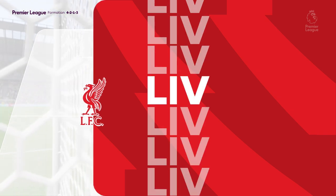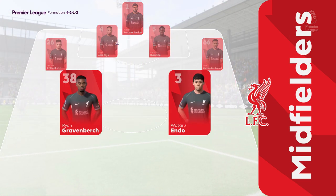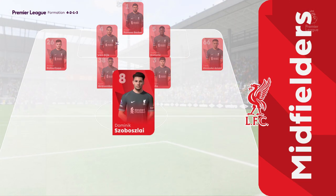This is the Liverpool starting line-up. Alisson is in goal. Virgil van Dijk plays alongside Ibrahima Konate as centre-backs, and leading the attack is Mohamed Salah.